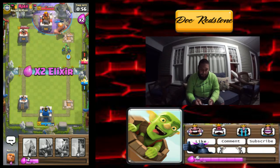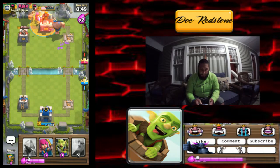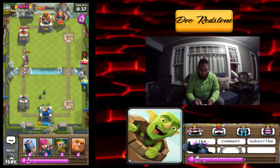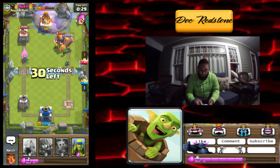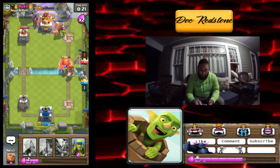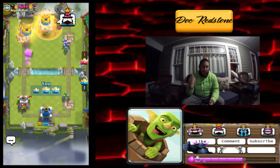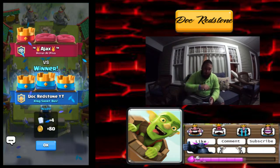Okay — we went ahead and took that tower too. We're gonna hit with a graveyard and some spear gobs in the back. He dropped a princess — we're gonna drop a poison on the tower in hopes of getting some damage. How much damage does that poison do? We'll drop another unit and a graveyard, just keep the ball rolling. Drop a dart goblin and cycle back to our poison. Good game, well played — and we got it!